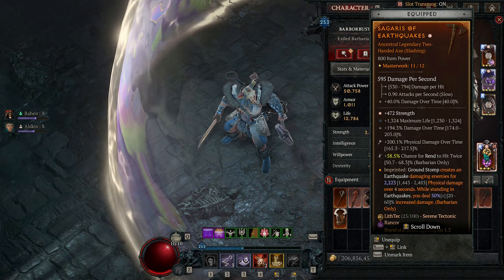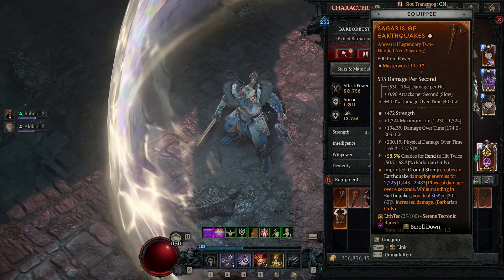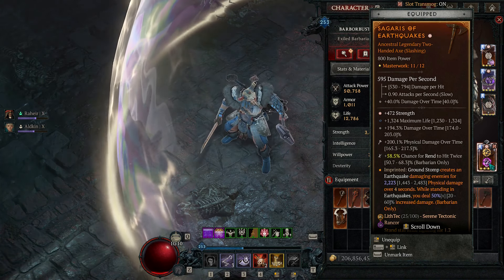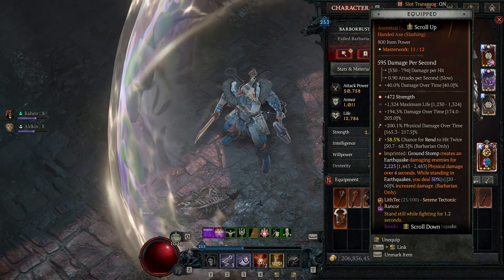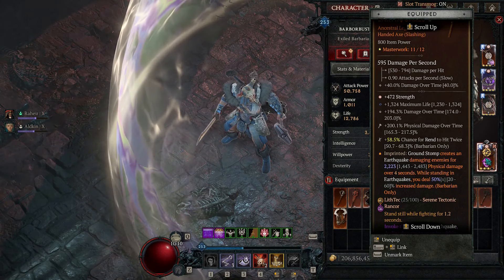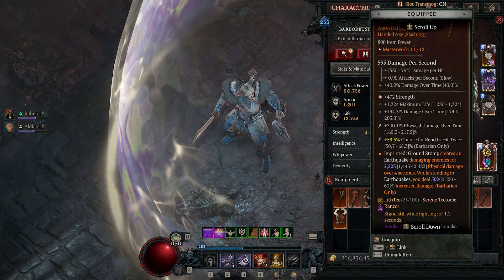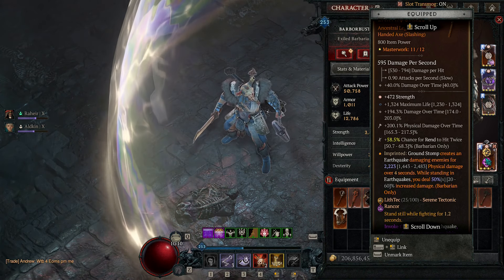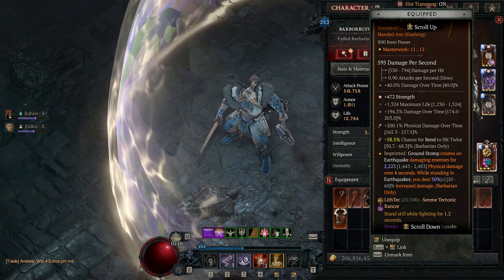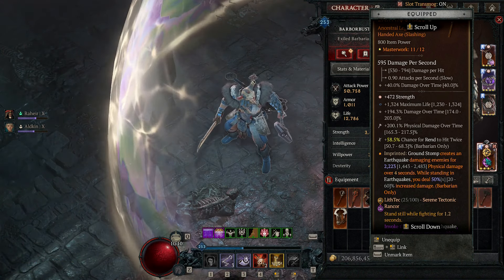We are using a two-handed axe with the Earthquake Aspect, with strength, max life, damage over time, damage over time again, and chance for Rend to hit twice. I have a 92.6% chance for Rend to hit twice — that's why you want to hit at least one of your Masterworkings on chance for Rend to hit twice. With the Earthquake Aspect, while we're standing in earthquakes we deal 50% increased damage. At first I had Creeping Death on here, because Creeping Death deals 40% and then 80% to staggered bosses — but we don't stagger the boss enough to use that 80%. Creeping Death really sucks for bossing. I found I could clear the pit well, but when it came to the boss it was taking too much time and the Creeping Death aspect wasn't doing anything.